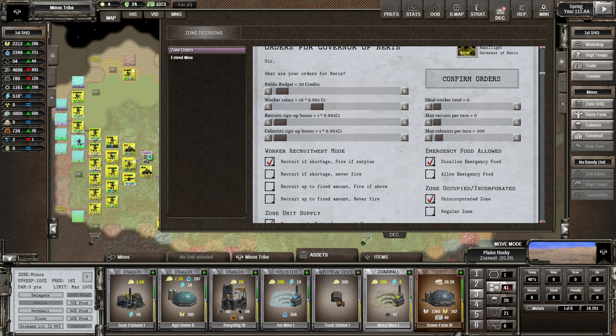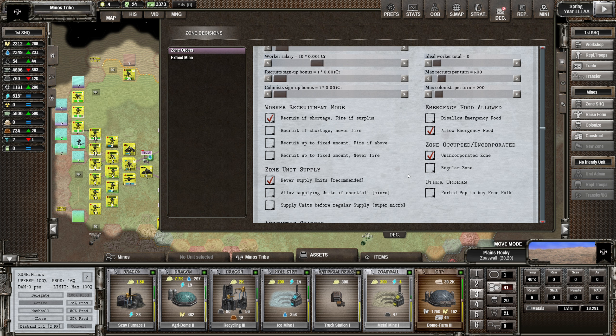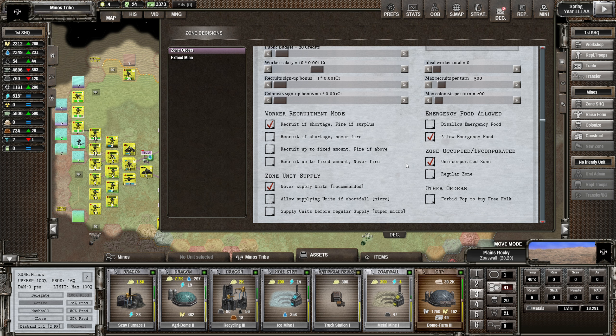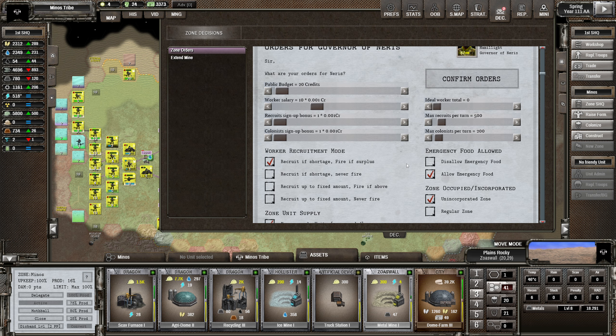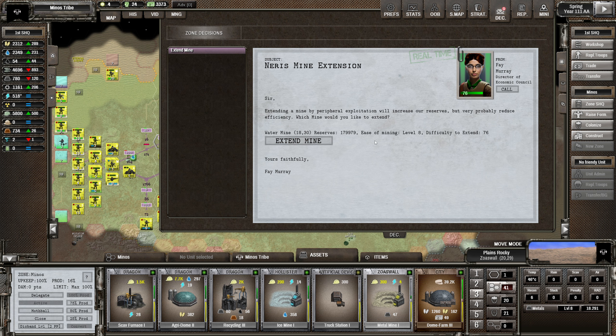We might start pulling up some colonists - we haven't got any of those yet - and we're probably going to want to start building some other zones. We'll leave this unincorporated for now. We're going to allow emergency food - though I'm never using this again. Nearest mine extension - extending your mine by peripheral exploitation will increase reserves but will probably reduce quality. It's saying water mine - we don't want that, not the water mine!